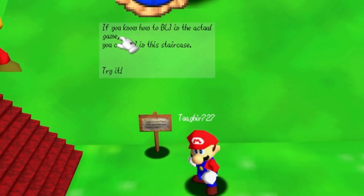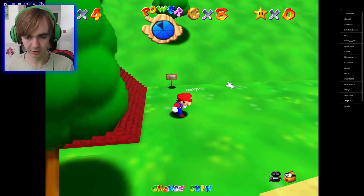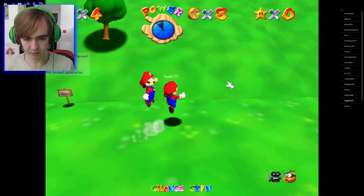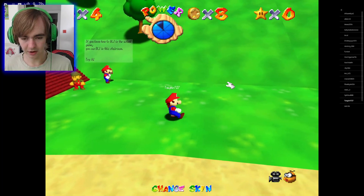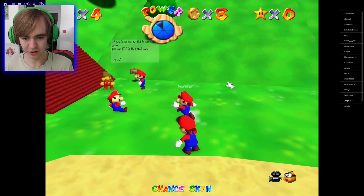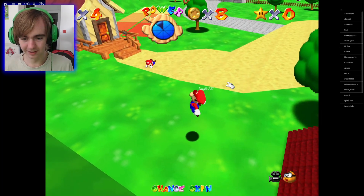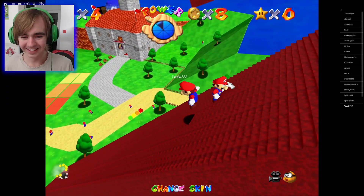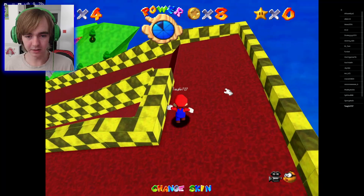If you know how to BLJ in the actual game, which I think I do, but I'm on a keyboard — how do you do it on the keyboard? Let me just try and figure out the controls real quick. Found the plumber! Yes! I did it — oh and I messed up, I'm just bouncing back normally now.